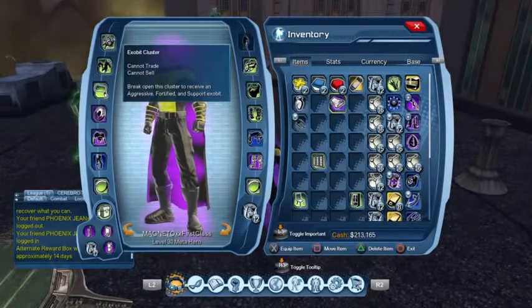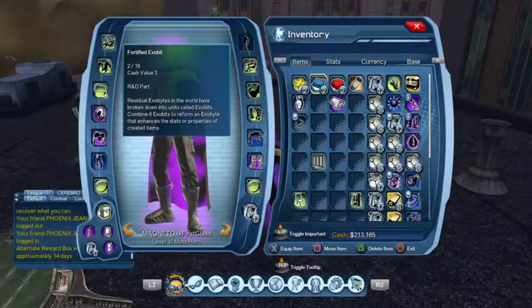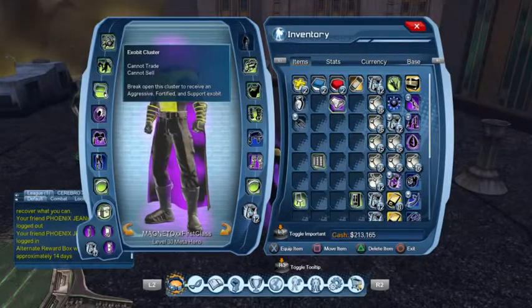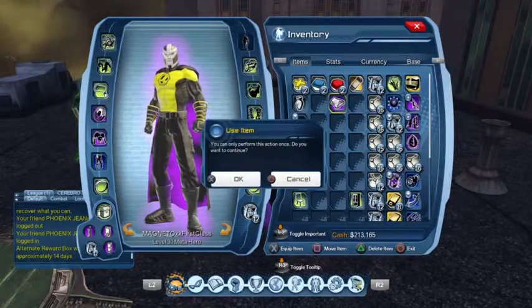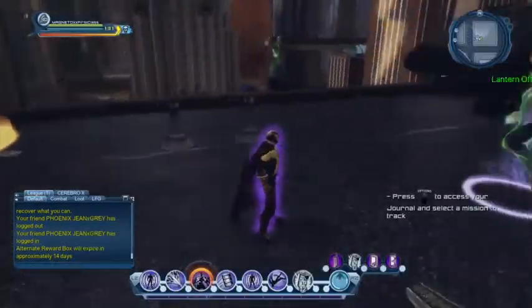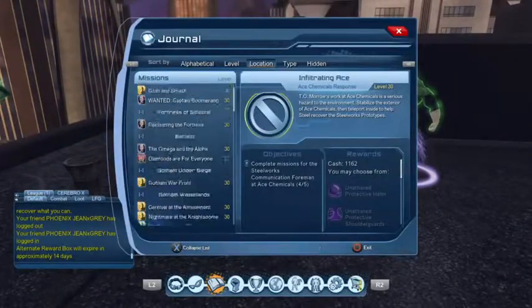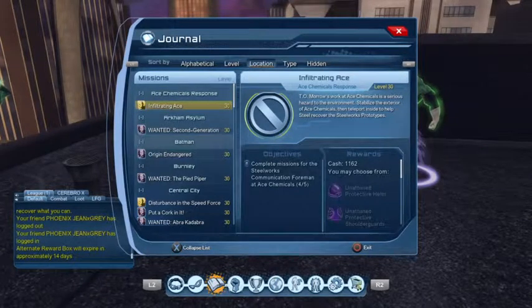I got an exo bit cluster — something added not that long ago. When I click on it, it gives me one of each color of exo bits. I have two of each right now, so once I click on this I'll have three of each. It's a nice consolation reward, but ultimately it doesn't really matter.